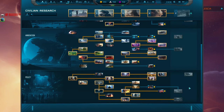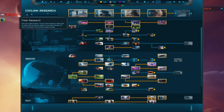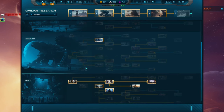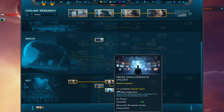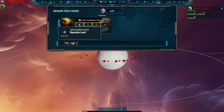I'm particularly fond of the search bar, which I find very powerful. For example, you could put 'Gauss' into the search and it would show you all the technologies which you can research which upgrade your Gauss weaponry, and it would also tell you the ships impacted, as well as the military structures such as space stations which use Gauss weaponry.